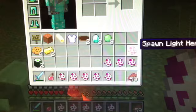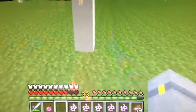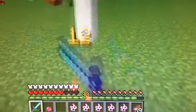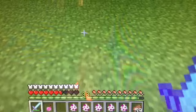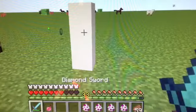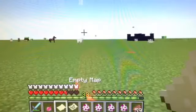Now let's go on to the Slow, Troll, Natural, Zombie, Mushroom, and Light Herobrines. First the Slow Herobrine — with crits I get 12 attack damage. He died so fast I didn't even see his health. Troll Herobrine has only 5 health — really? He dropped an empty map, thanks for the empty map.